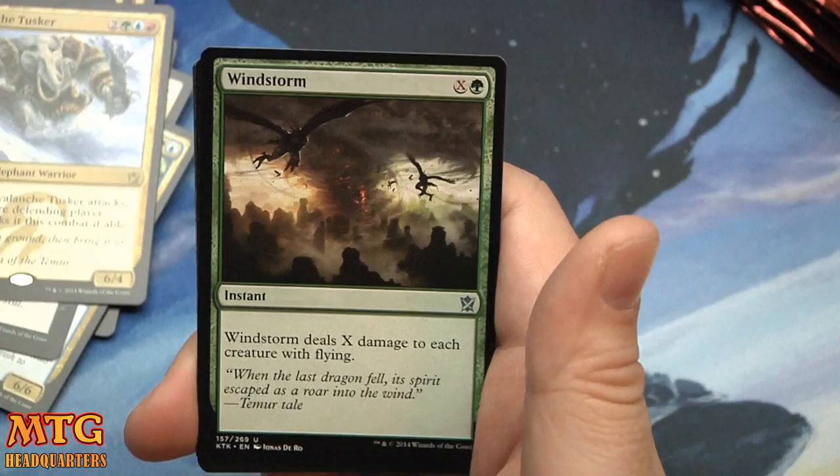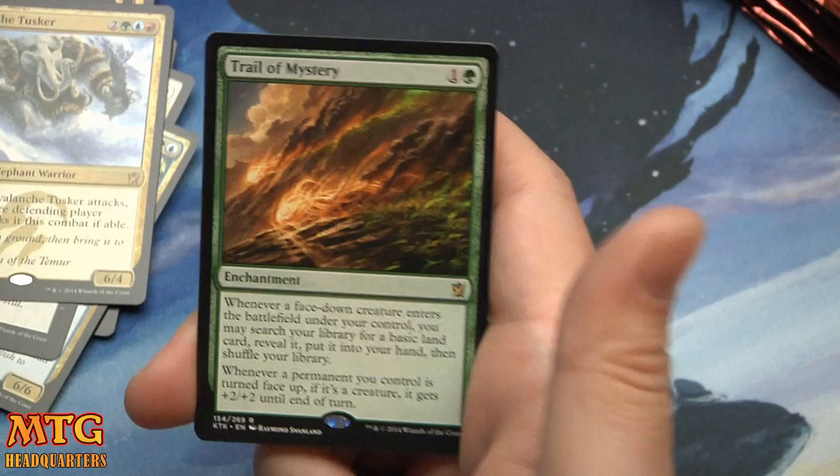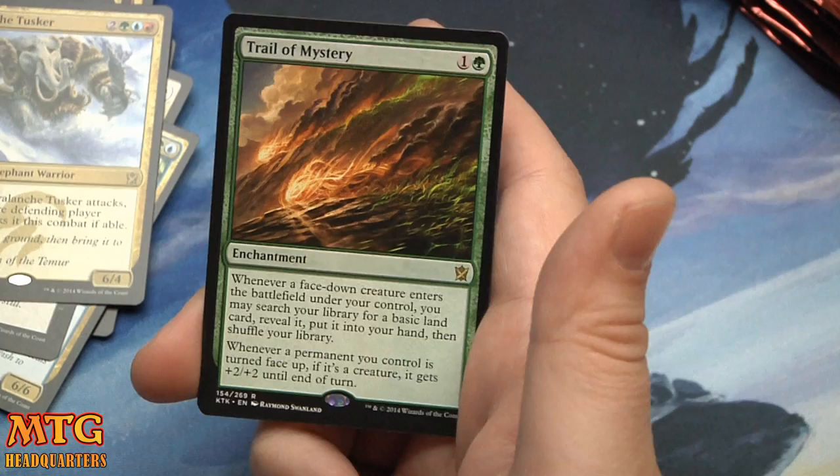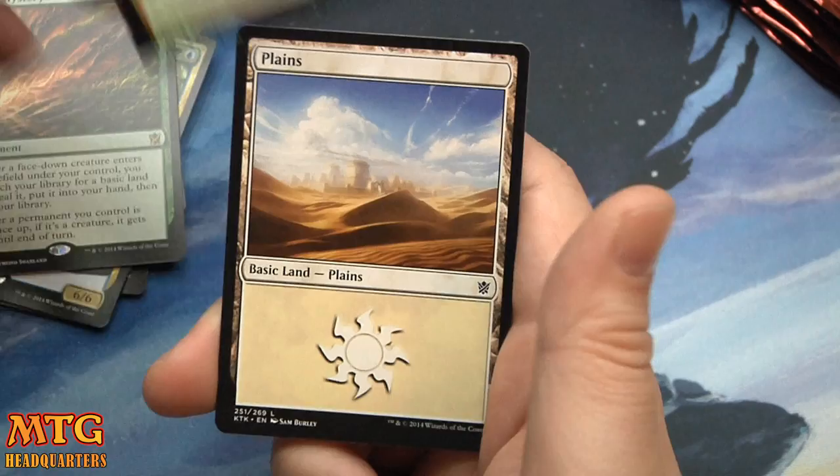Master of the Way, Temur Charm, Windstorm, and Trail of Mystery — two mana, one and a green, enchantment. Whenever a face-down creature enters the battlefield under your control, you may search your library for a basic land card, reveal it, and put it in your hand, then shuffle your library. Whenever a permanent you control is turned face-up — if it's a creature, it gets plus-two plus-two till end of turn. That seems pretty good. And a foil Bloodfire Mentor.